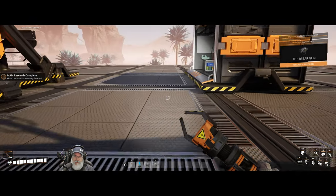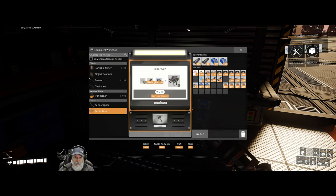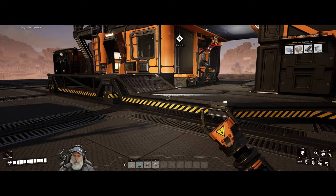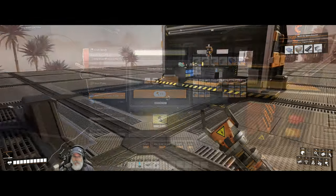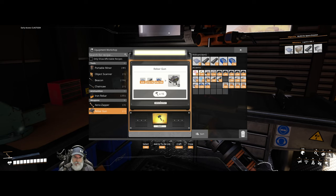Excellent. Now to make it, I believe we have to do that over here. Rebar gun — it just wants six more reinforced plates. That's easy peasy, lemon squeezy. Let's make the rebar gun.